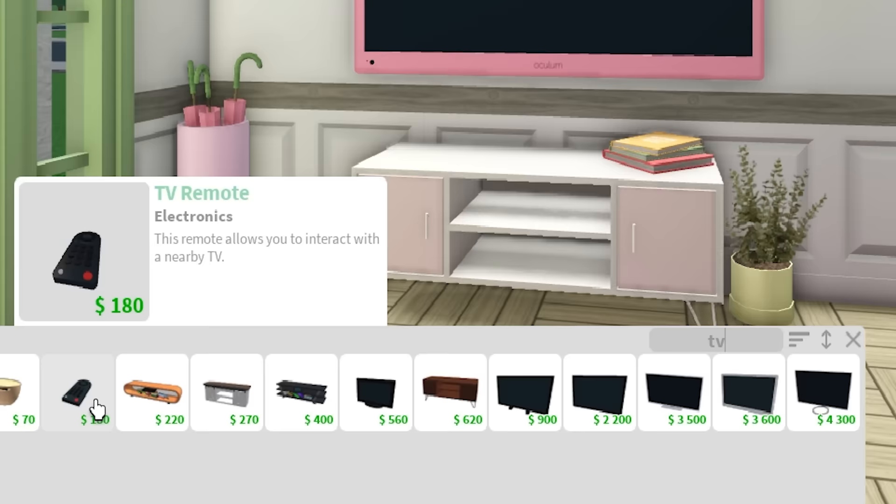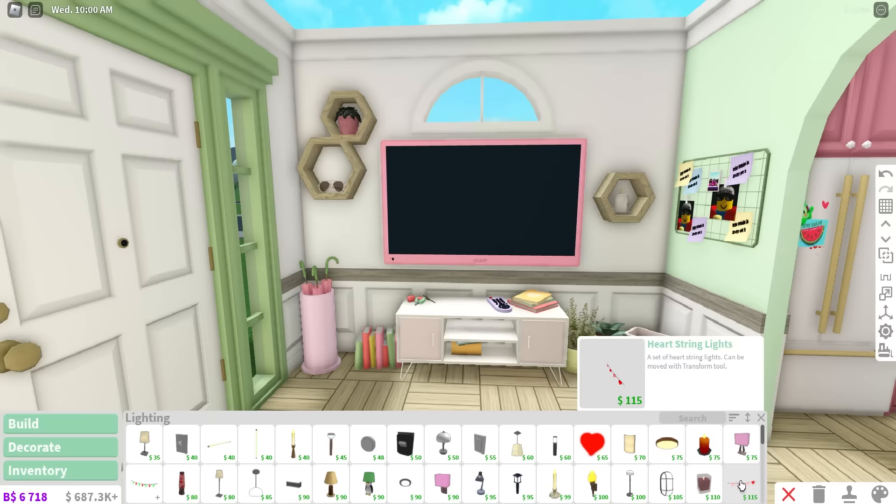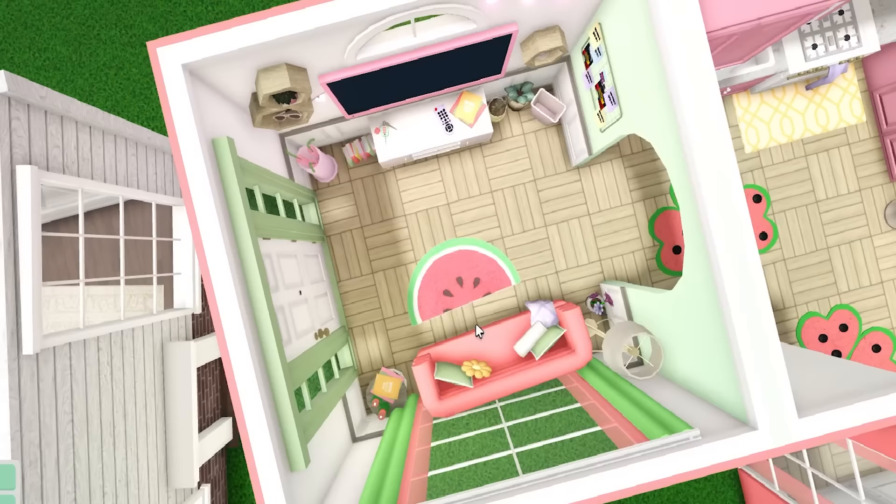Oh my goodness, I can't believe I didn't think of this — we need a TV remote. Like, how else are you going to be controlling the television? We need some heart lights. She would definitely include some heart lights. Now I've got to add more all over the place. Well, this is our living room complete.